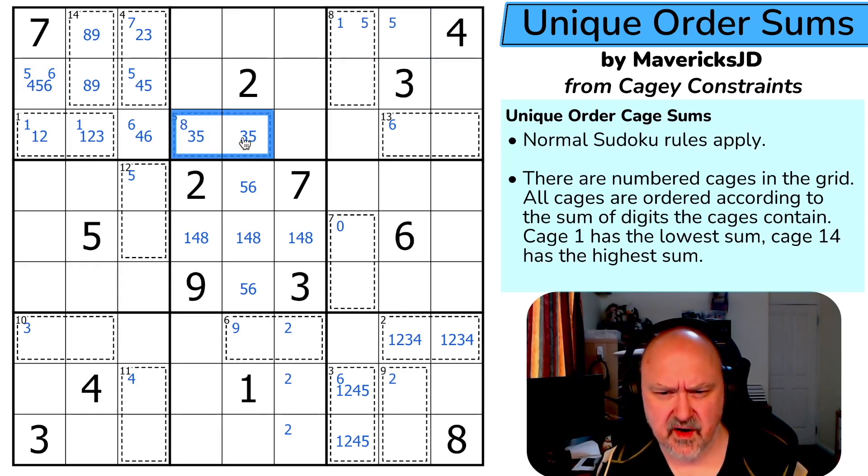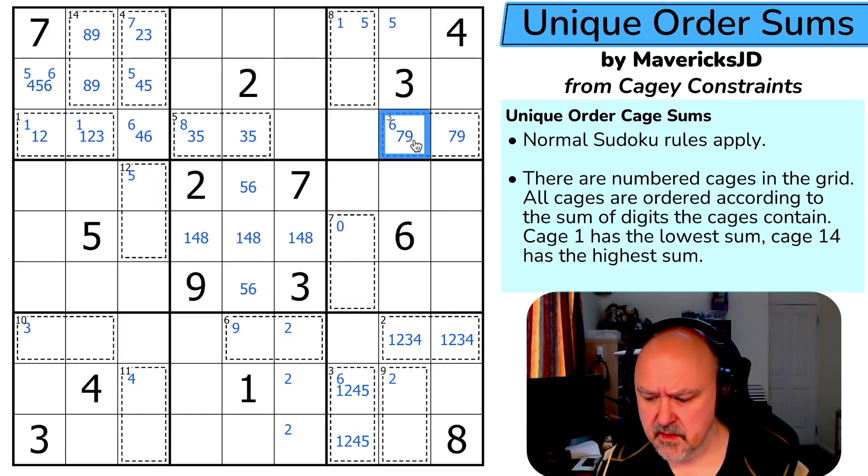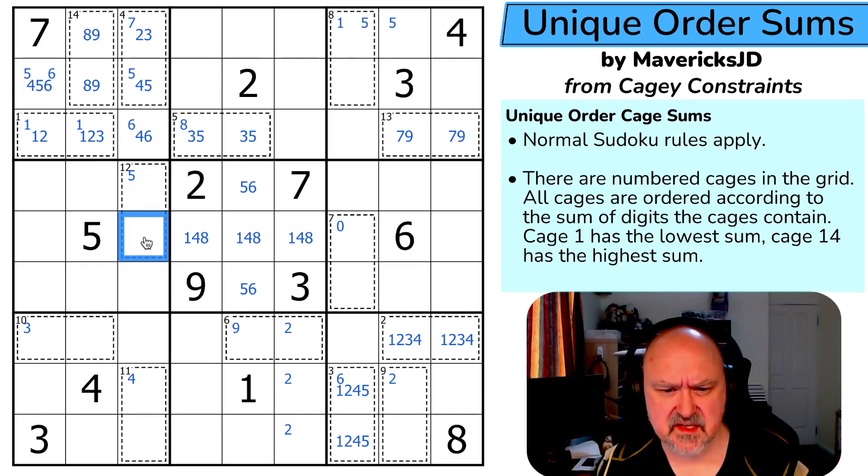This is {3,5}. This cage has to sum to 16 — it's {7,9}. Then cage 12, which sums to 15, is either {6,9} or {7,8}. But this already has a seven-nine pair. Of course that three takes three out of there — this is a three cage, which is fine. So these cells are {4,6,8} and there's no four there.